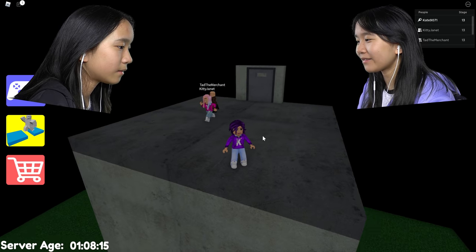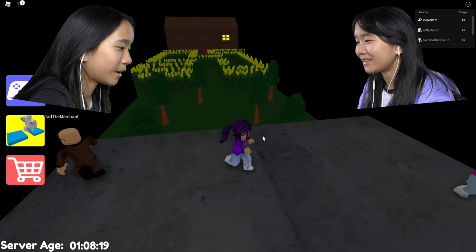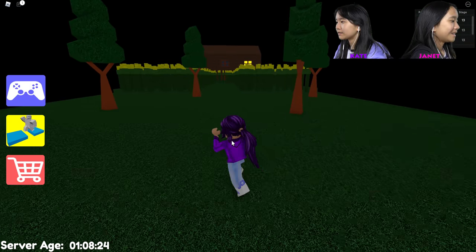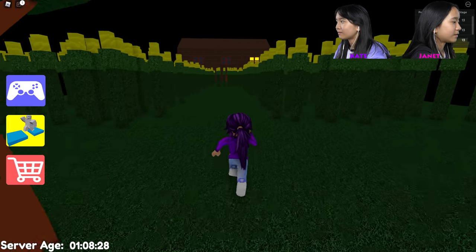Hey, we're outside! What is this? Why are we outside? There's no ladder down — why is there just a door in the middle of the open? Kind of weird. What is this? Looks like corn — probably is. There's nice trees here too.